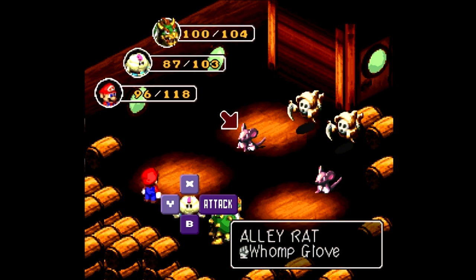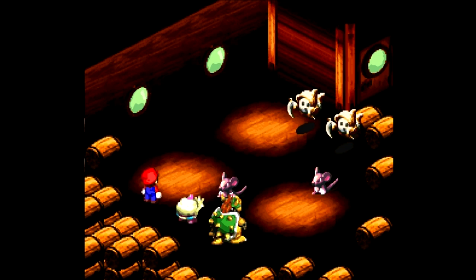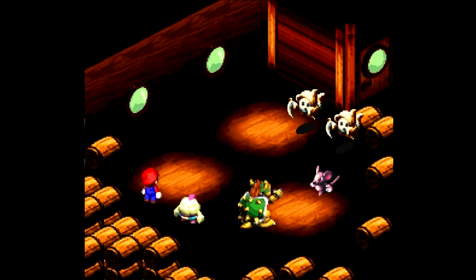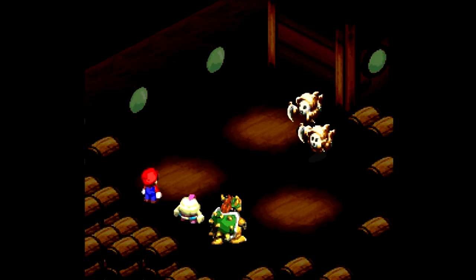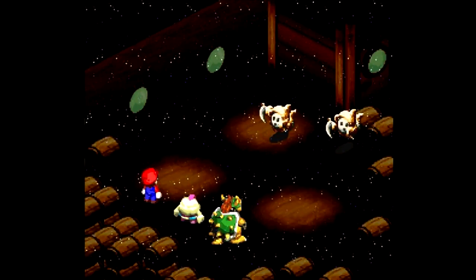Okay, we got a new enemy here: Alley Rat. They will run away if you don't kill them quickly enough, and I think they could poison you like their cousins could. So you want to take these guys out first. Let's put jump to use. Don't worry about your FP in this area. Not a big deal.